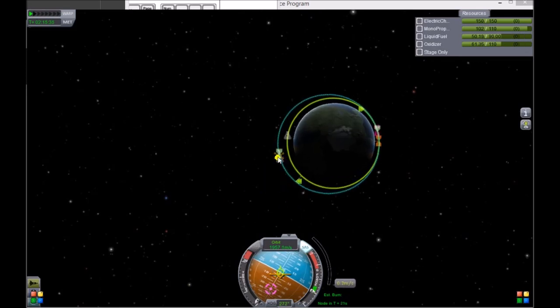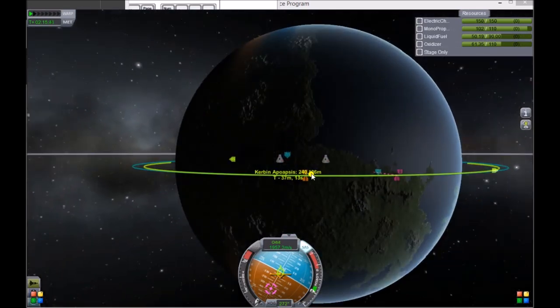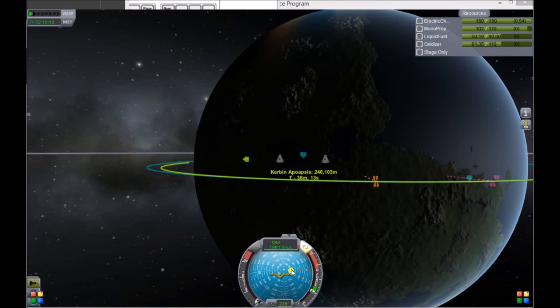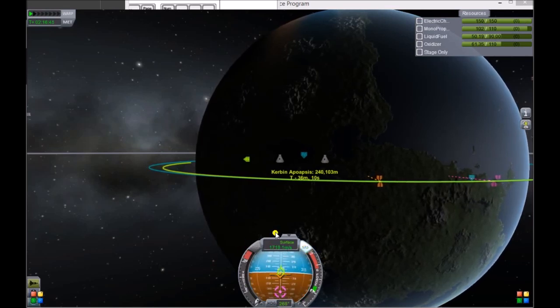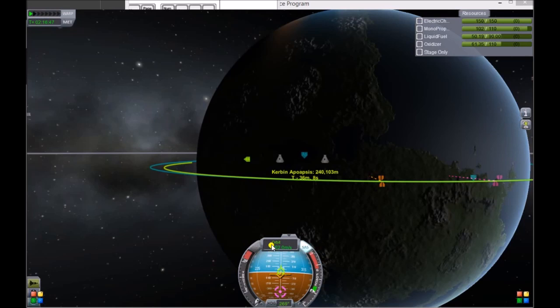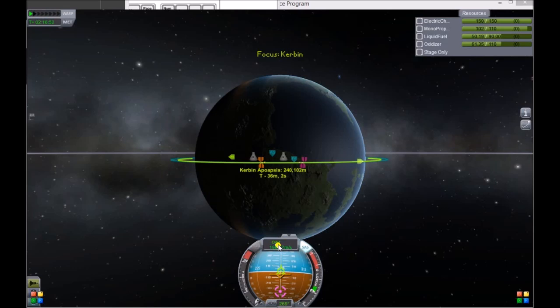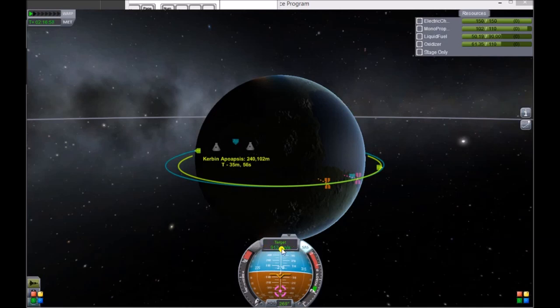Now, so there's no confusion, we're going to clear our node. It's going to tell us exactly where we panned out to be — and it's going to happen on the light side of the planet, which is the best. At this point, I like to switch my speed display by clicking on it. You can switch between orbit, surface, and target. You definitely want to switch this display to your speed relative to your target, because we want to match its orbit, so we want this to read zero when we get there.